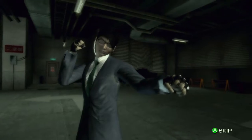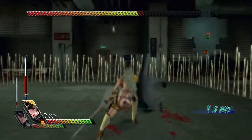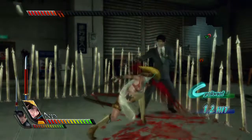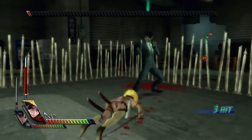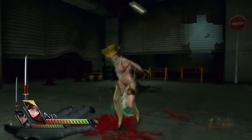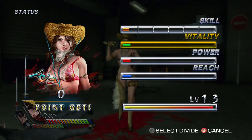There he is — oh, what the heck. This is kind of weird. This can't be all there is to the boss fight. Oh, he finally got a hit on me. Why is there a rising attack prompt? I leveled up some stats. I don't know what the 'Skill' stat is for, so I'll just stick with these three for now. What does 'Select Divide' mean?